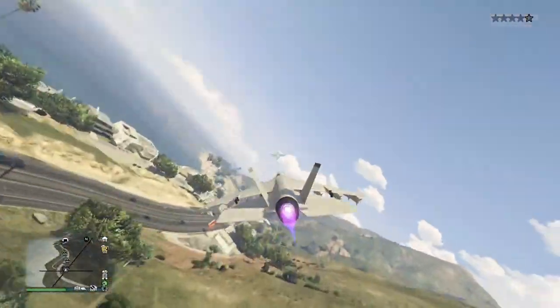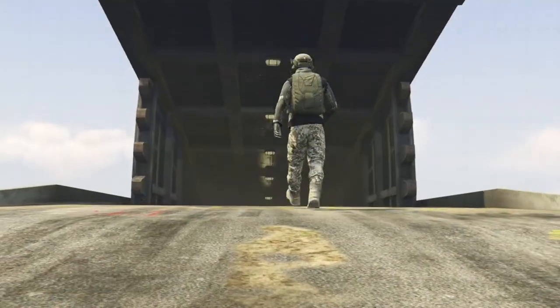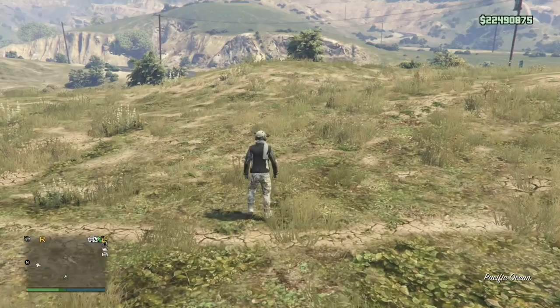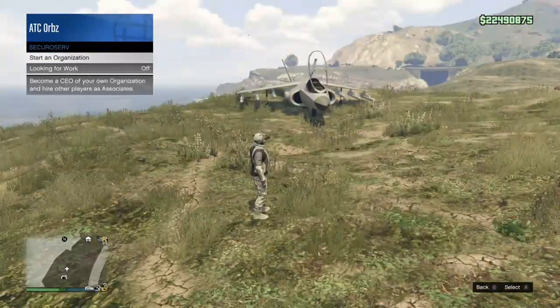The first thing you're going to want to do is fly over to your bunker. Once you're at your bunker, you're going to enter it and load in. Once you're inside, you're just going to turn around and exit the bunker. Step outside, then pull up your interaction menu and register as a CEO.